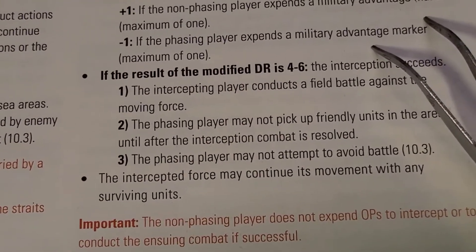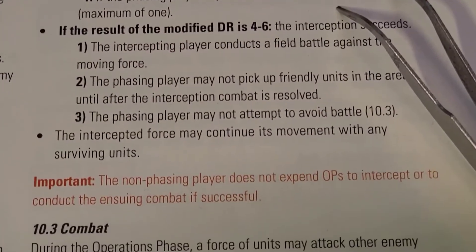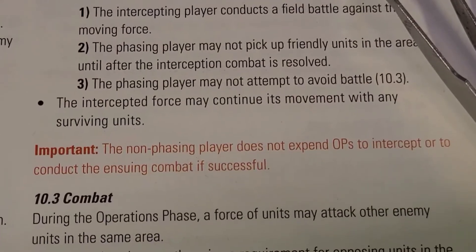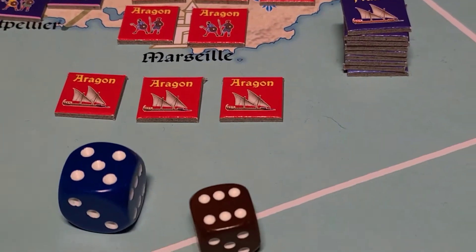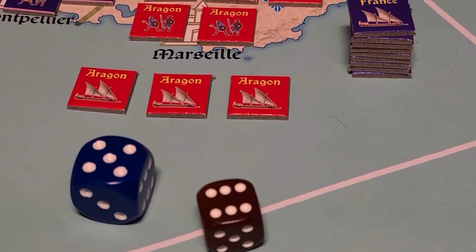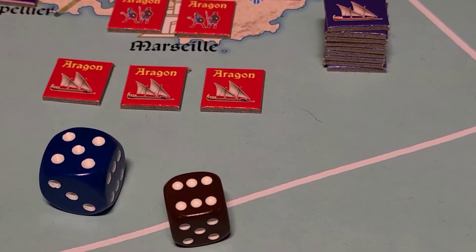Field battle against the moving force. The phasing player may not pick up friendly units in the area. The phasing player may not attempt to avoid battle. The non-phasing player does not expend operational points. So the fight is on. We roll to see who has military initiative. This is when we play our military advantage markers from our stratagems, but neither side has any military advantage markers or ambush markers.